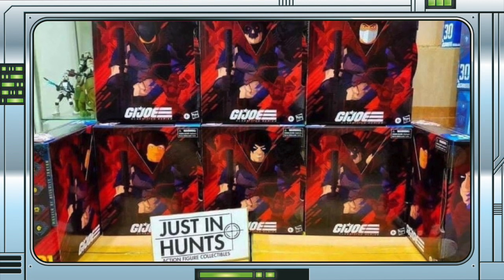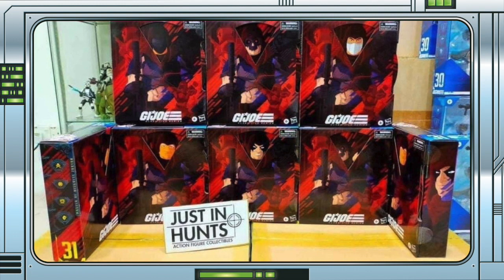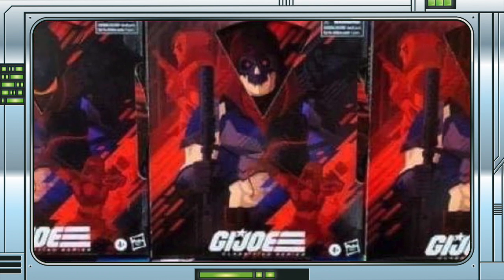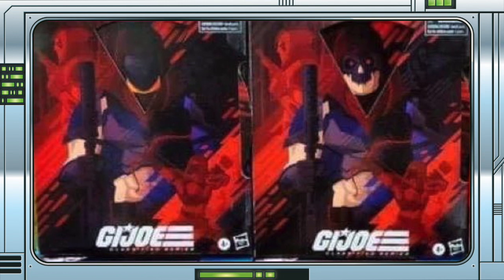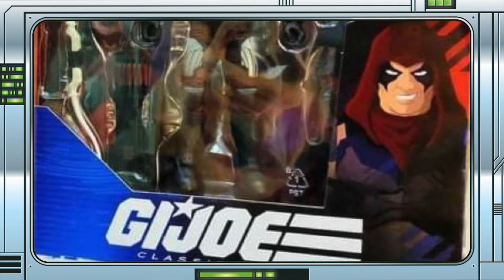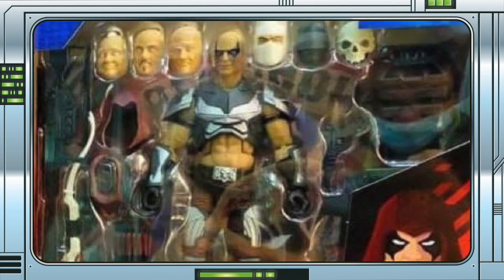Just like all the previous deluxe offerings, Zartan is packaged in a premium box with some very nice features. It has a window front with a spinning wheel on the door that can highlight all of the different disguises Zartan comes with, and is finished in a red and black colour scheme with some awesome Zartan art on the front. On the interior of the door there is a new Dreadnought logo and it looks beautiful. The window part is much like all the other Classified boxes except wider, and shows off Zartan and all of his glorious accessories.